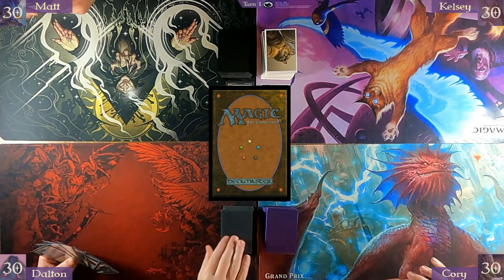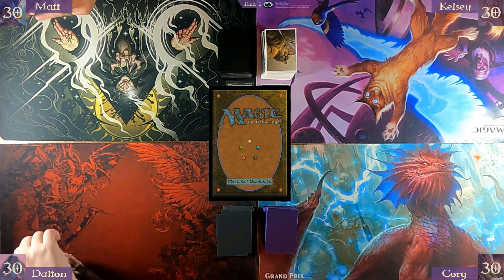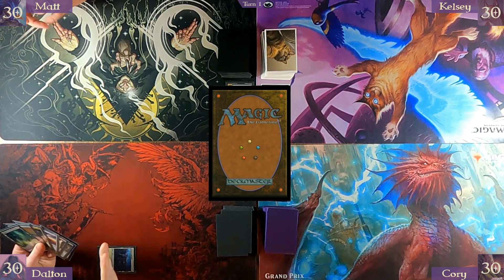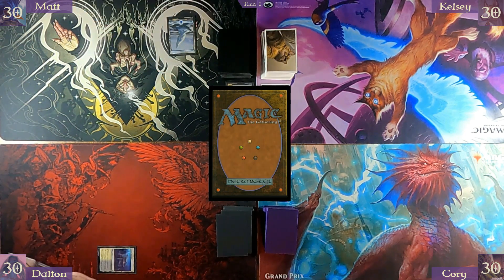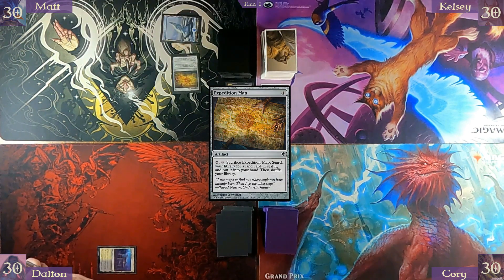Going to draw. I'm going to play Orzhov Guildgate. There's a Battlefield tab — fast turn. I will draw, play a Snow-Covered Island, tap that for an Expedition Map, and pass turn.